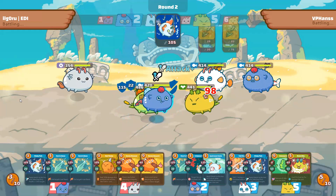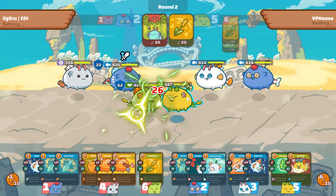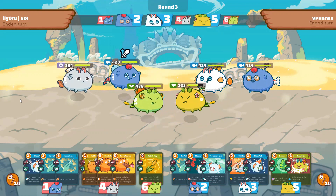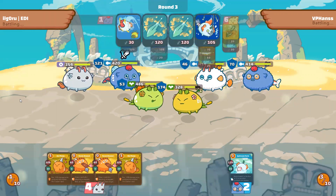I know I'll probably lack damage to snipe his Aqua in one combo if I don't get better cards, so I'm attacking his plant to get plus attack on my next turn. This is a risky play — I'm not sure if he will have shields on his Koi Aqua, but I'll go for the backdoor anyway.